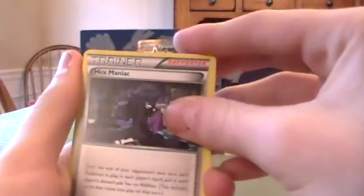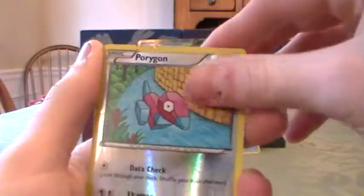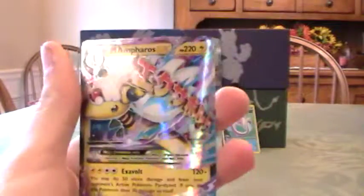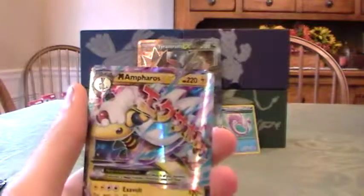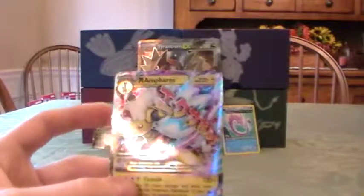Ancient Origins — three from the back. Tech Maniac, Ampharos Spirit Link, Vespiquen, Meowth, Goomy, Beldum, Oddish, Inkay, Porygon Reverse, and a Mega Ampharos EX. Wow, I didn't expect that one. With the previous pack I kind of saw the EX at the back, but this one I didn't see anything. That was the first Mega from Ancient Origins that I've gotten. Really nice.